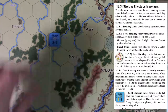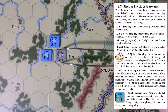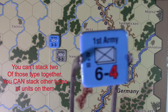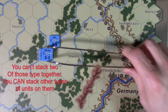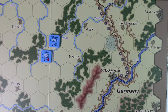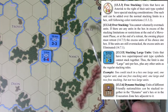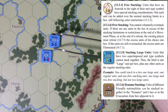Now let's talk stacking. The stack limit is generally two — that's it. There are exceptions: a unit with a pre-stacked symbol (two envelopes) is already pre-stacked, so you cannot stack another unit on top of it. Otherwise it's two, unless the unit has an asterisk next to its unit type symbol, which means free stacking — then you can exceed the two-stack limit. The same rules apply as elsewhere: you can't stack two completely different nationalities together.